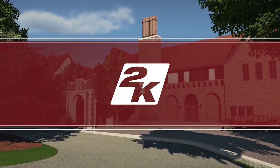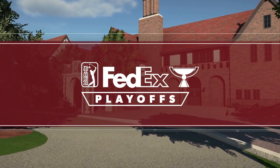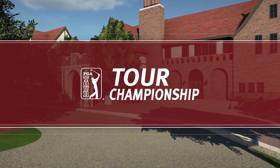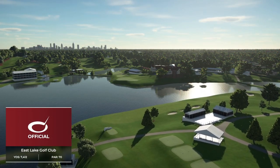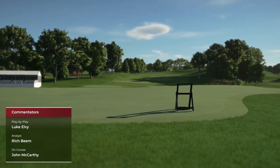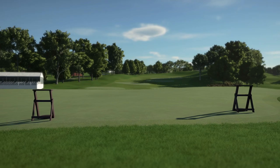On top of scanning our world-class courses, we also had the opportunity to recreate some of the most iconic clubhouses in the world. Here you get a sneak peek at Eastlake Golf Clubhouse, home of the Tour Championship and the great Bobby Jones. Eastlake Golf Club - is this on your bucket list? I think this is on everyone's bucket list for golf courses. I'd love to get out there. I'd be surprised if I could break 100, so it might be better for me to keep it to PGA Tour 2K21.